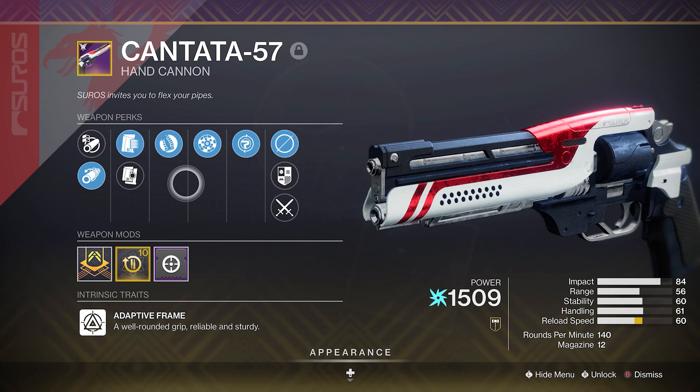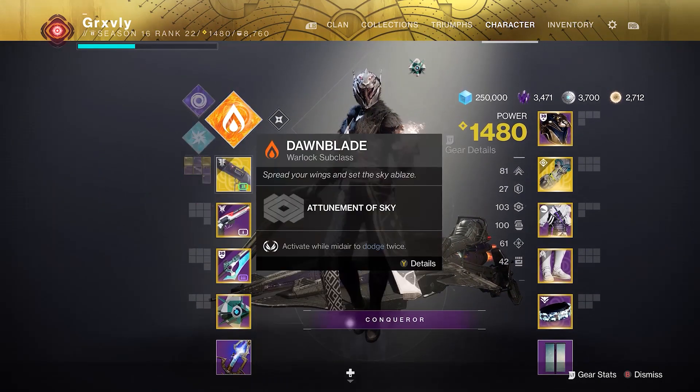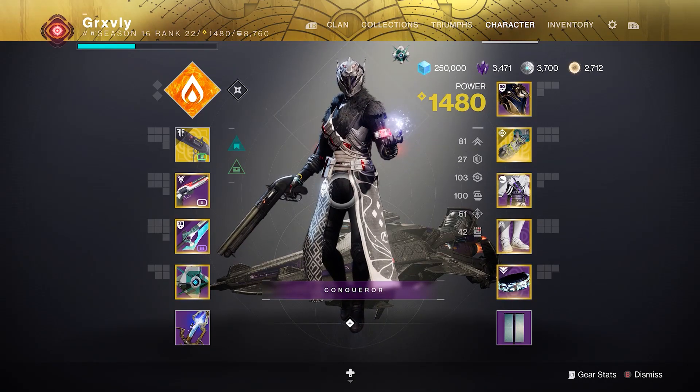Don't worry, I will be making a video when I do get a perfect god roll, but for now I just think it's worth giving the hand cannon a try, especially because everybody has been asking for it. I'm going to be pairing the Cantata with the Chaperone, Top Tree Dawnblade, Ophidian Aspects, and all of these armor mods right here. Anyways, I will see you guys in the Crucible.